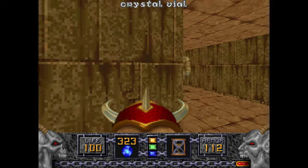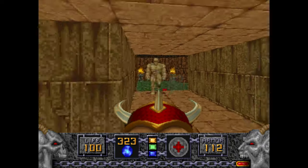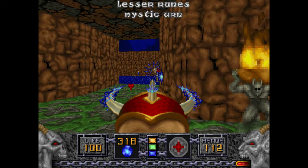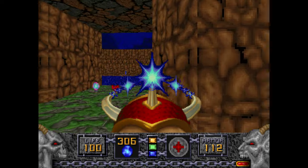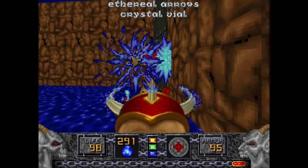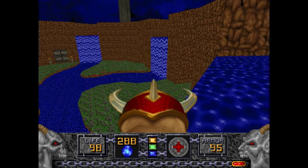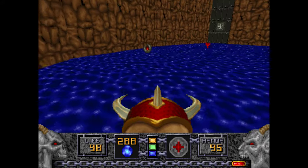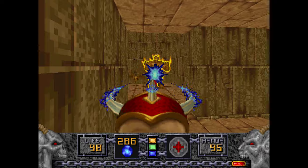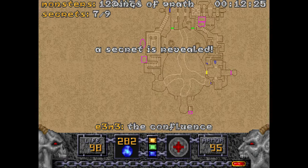There's a Mystic Urn here, and we can finally kill that Ophidian who's been an asshole to us for the earlier part of this level. Pressing this will reveal two holes. But we're not gonna go there yet — instead we're gonna go in here because there's another secret with the Wings of Wrath.